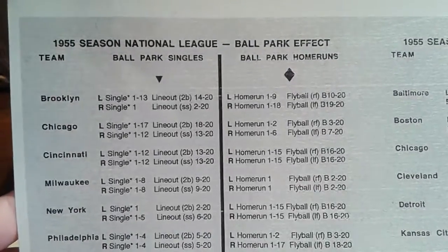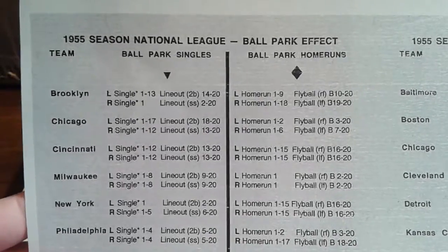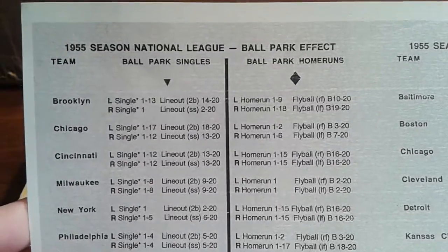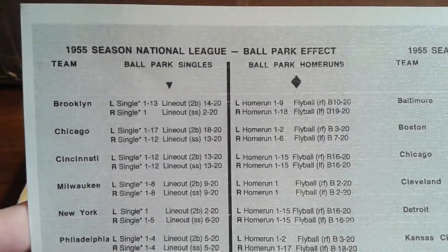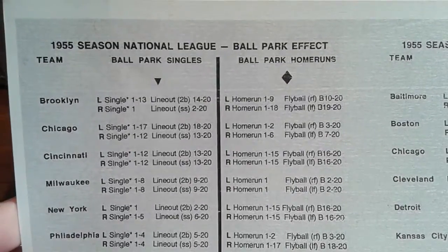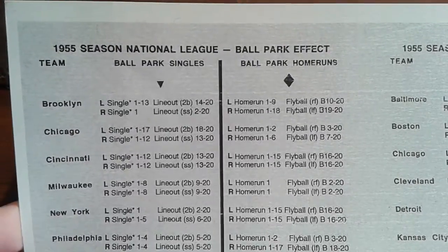Game 3 of the 1955 World Series between the New York Yankees and the Brooklyn Dodgers. Super Advanced Strat-O-Matic, and there are the ballpark effects. For singles, it is 1-13 for a hit, and for righties, it's only a 1, so lefties get a big advantage for singles. However, the tables turn for home runs — lefties only get a 1-9 for a home run in Ebbets Field, but righties get a 1-18. I have those figures noted on the score sheet.